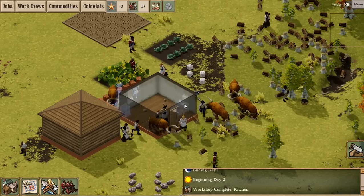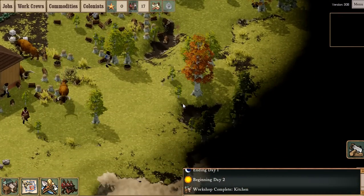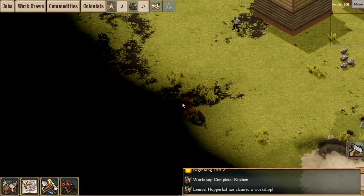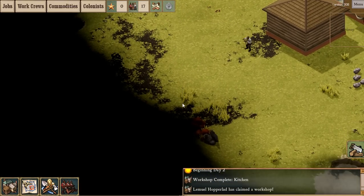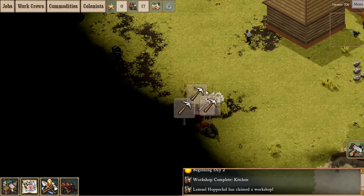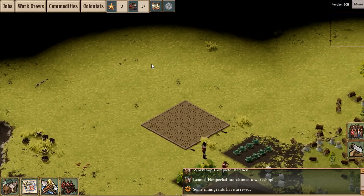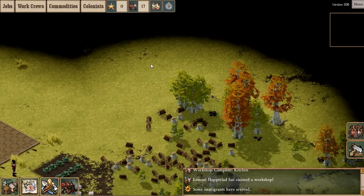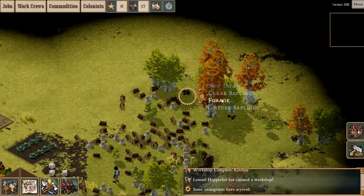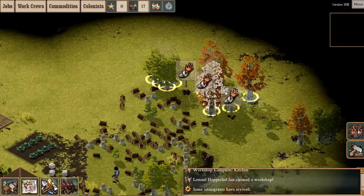We haven't actually come across any berries - we've only come across mushrooms. There's usually tons of berries to start with; it's very rare you don't start near berries. We've found some ore - looks like rock, maybe chalk. There are no berries anywhere, which is really unusual. We can still forage some mushrooms, and also chop down some more trees. As you can see, people are actually sleeping inside the kitchen.